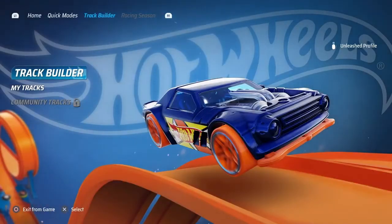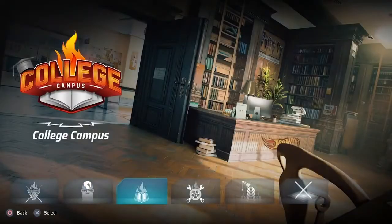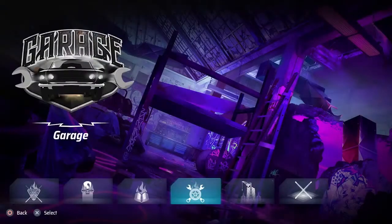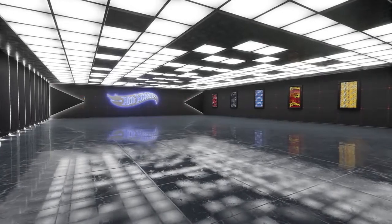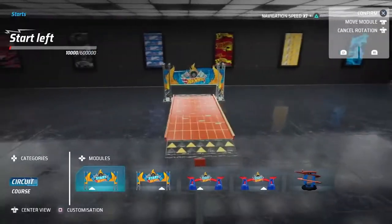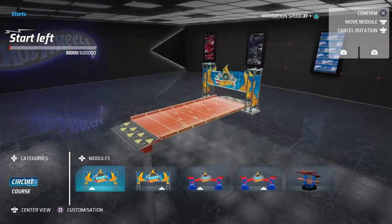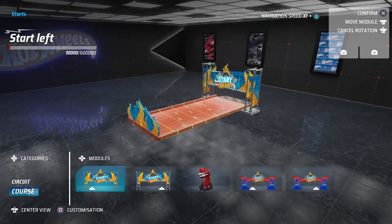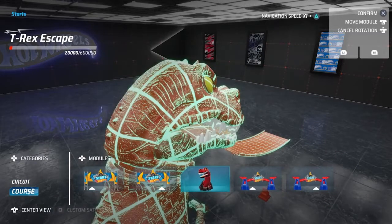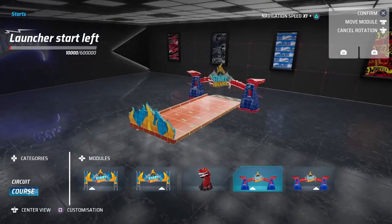The Truck Builder is the same that we used to create the official trucks, and you can create a truck in any of the environments that are available. There is also a special one that we call the Truck Room, which has been designed especially to support the freedom that the Truck Builder allows. The first thing you have to choose in order to start creating your truck is whether you want a circuit starting line or a course starting line. For this demonstration, we can go with a circuit.